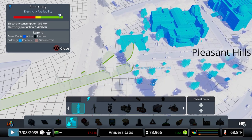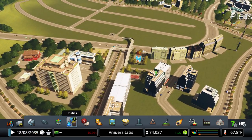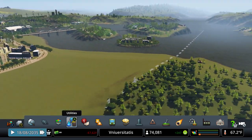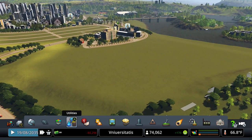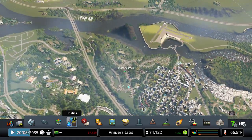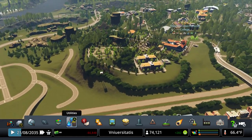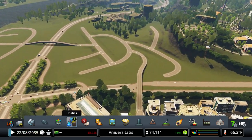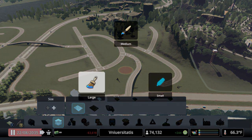I'm thinking on this side we do maybe low density student housing — that might entice more students to come attend the school over here. Actually, since this right here is pretty close to this campus which needs more students, maybe we turn this part over here into student housing as well.